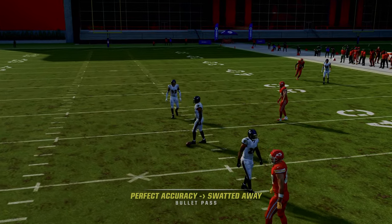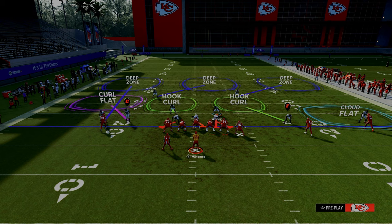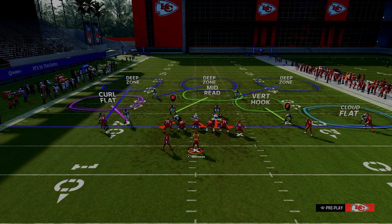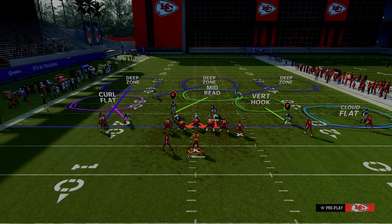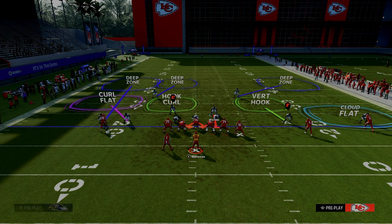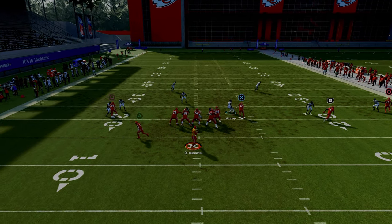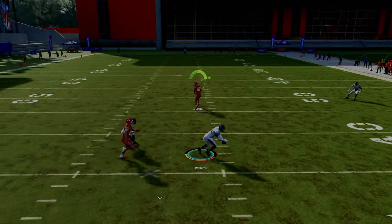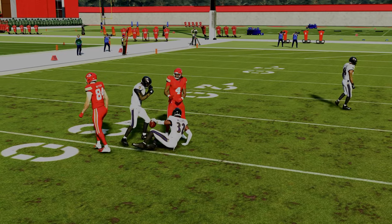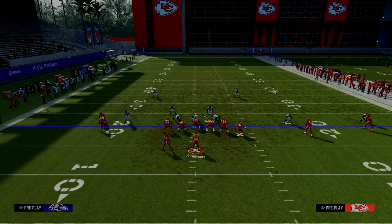If you want to do something a bit more aggressive, you can quarter inside the left side safety. This inside quarter will always match the tight end vertical — he'll lurk that streak every single time. This creates vertical brackets on tight end routes whenever your opponent decides to rely heavily on their tight end.